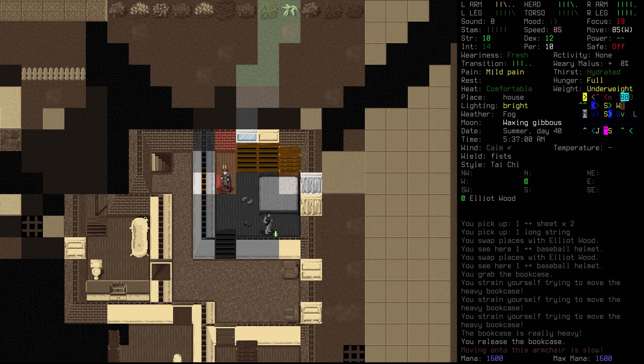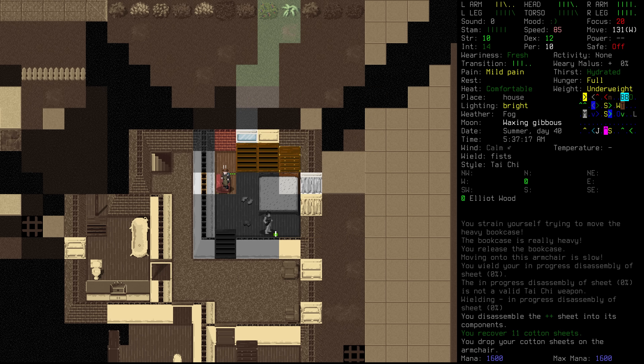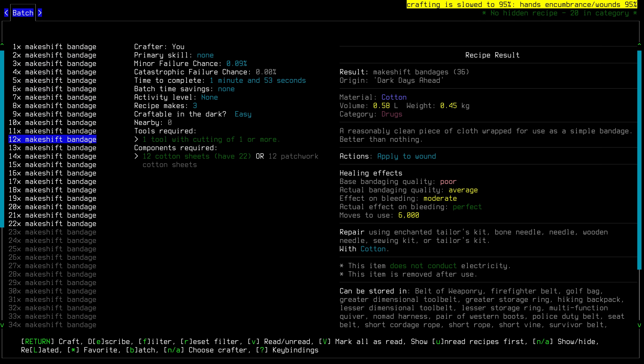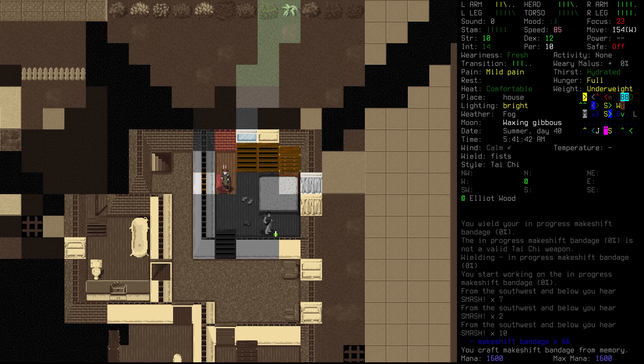Only 10 strength when we don't actually have our stuff going on, but it's just enough. Looking at those sheets, we can get 11 cotton sheets from tearing them apart. We're going to tear apart the other one as well, and we can make some makeshift bandages. This one takes us 12 seconds and makes three makeshift bandages — so that's the one we're going for. And as you can see, we can make many, and it's not going to take that long. Excellent — 66 makeshift bandages.